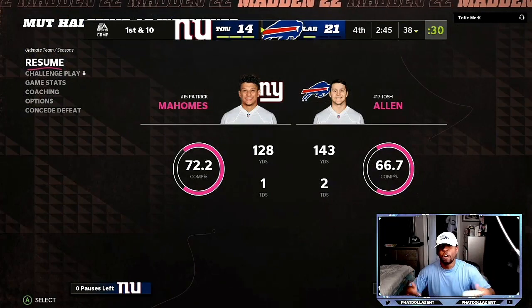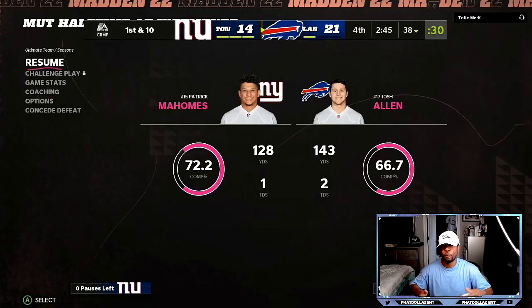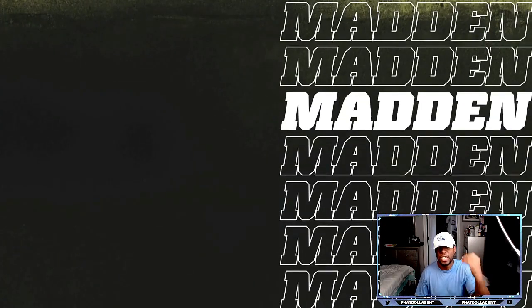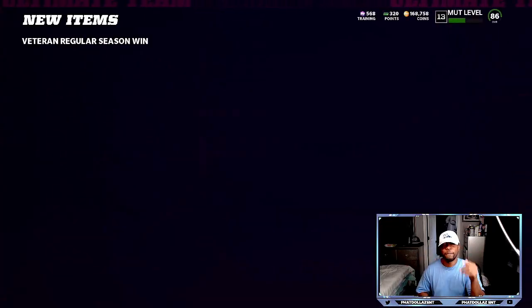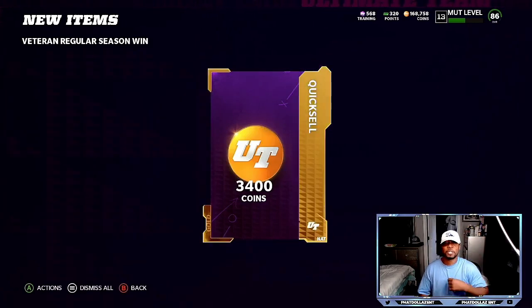I hope y'all enjoyed the offensive breakdown. I didn't really get as much time as I'd like because my opponent was running the ball over and over. That seems like what Madden 22 is — a lot of people going out in ice formations, single back deuces, all this glitchy offense because they don't want to put the ball in the air. If you enjoyed it, drop a like, and the full ebook is down in the link in the description.